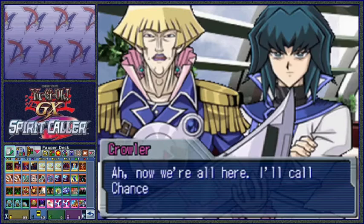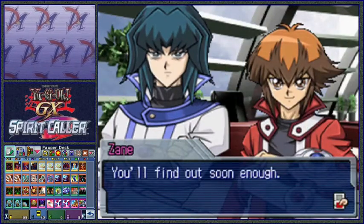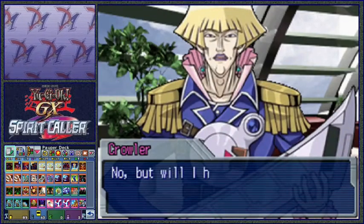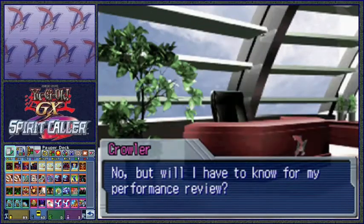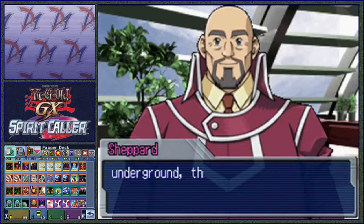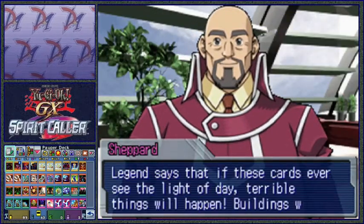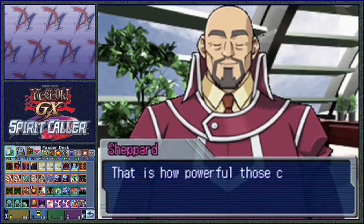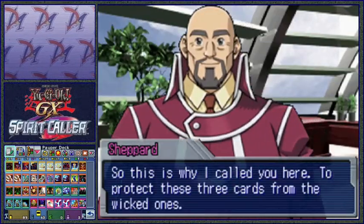There we go - Zane kept us all waiting. He already knows what's gonna happen; he got told about it ahead of time. That sounds fair. The Sacred Beasts - so this is the start of the Shadow Rider arc. Hopefully that means these events will trigger one after another without me having to do too much. I can hope.